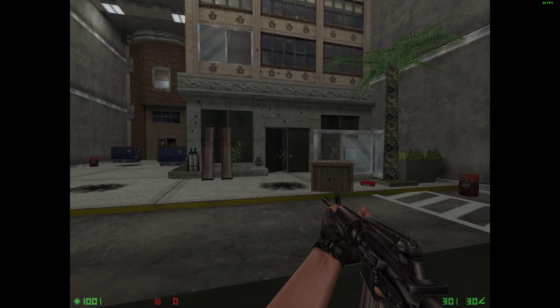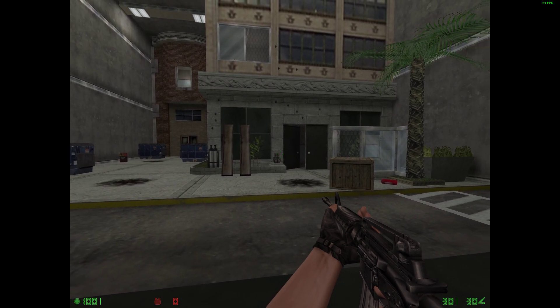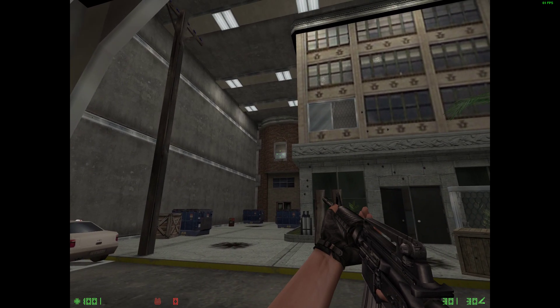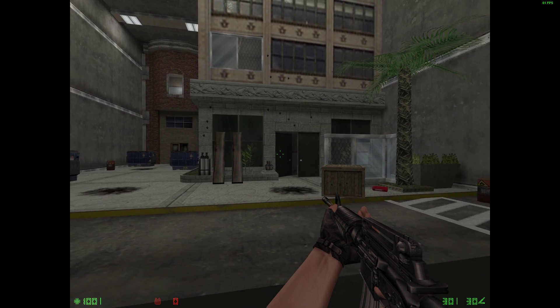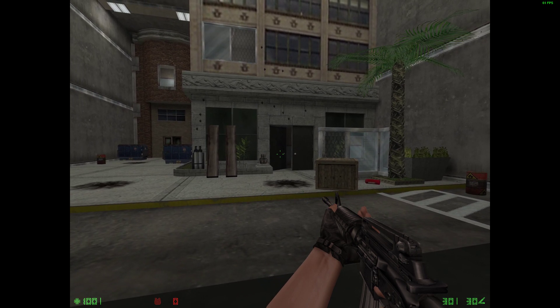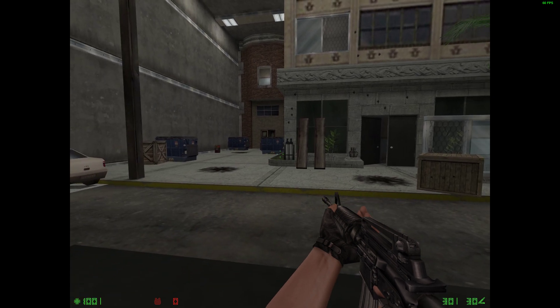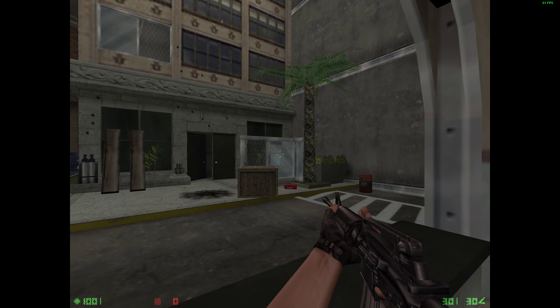Notice that when you fire, your crosshair expands with each shot. The size of the crosshair represents the accuracy of your weapon. The wider the crosshair, the less accurate your shots will be. To be effective in the field, use short controlled bursts to ensure accurate targeting. Engage three targets to continue.